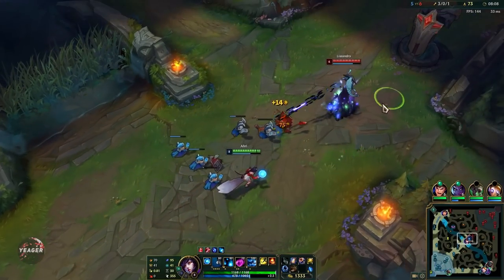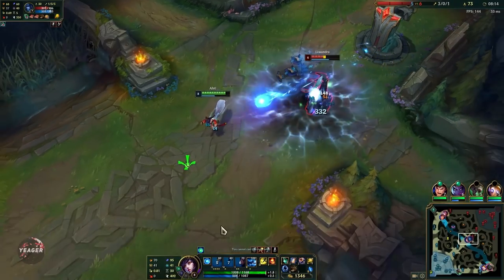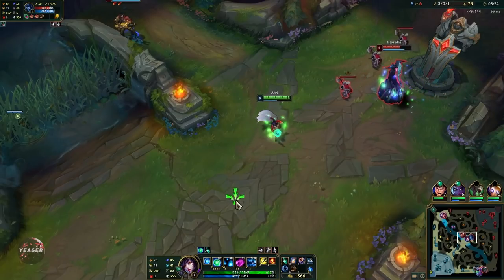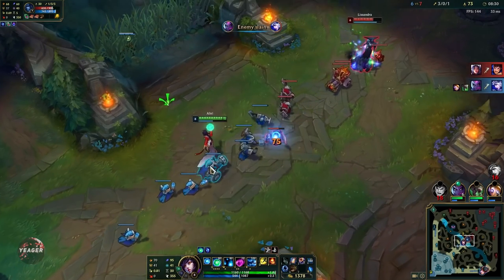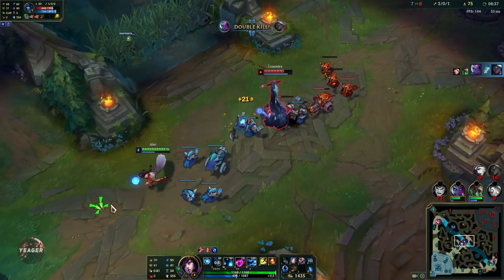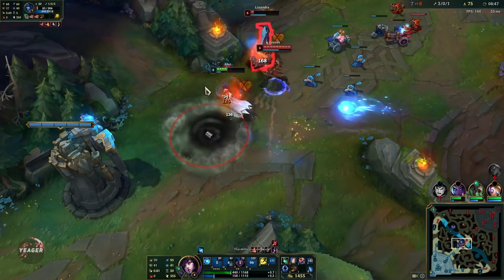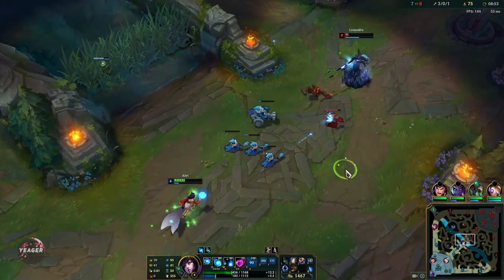Level 9 is a big power spike for pretty much every single mage. Ahri is played like an assassin and a mage at the same time — she is a mix of both. She's very good at picking off overextended targets, but she can also do well in a teamfight if you're good with that Charm, and she can peel for teammates if she has to. That becomes even better when you have Everfrost — that is the main item. You get Everfrost and it's impossible to miss your E because you root people first and then use your E.